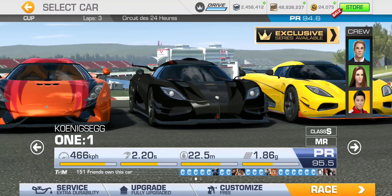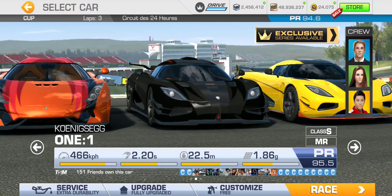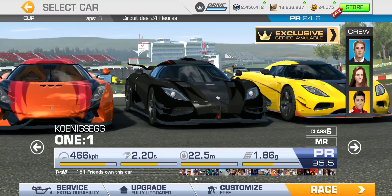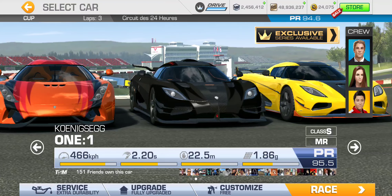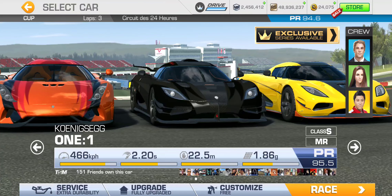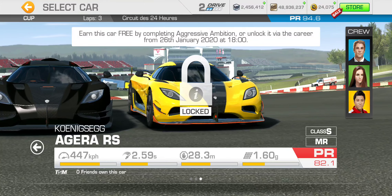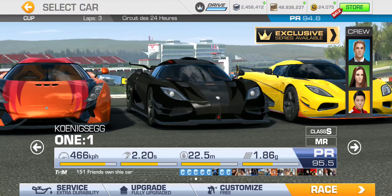It's going to be three laps at the 24-hour circuit. Because it's a bonus series, the payout is usually nerfed, so if you're farming for resources this probably isn't the best one. The Koenigsegg one-to-one, fully upgraded, can definitely reach 94.6. And the Agera RS, when maxed out at PR 96.1, actually goes higher than the one-to-one — so it can obviously participate. Riera just can't do it.